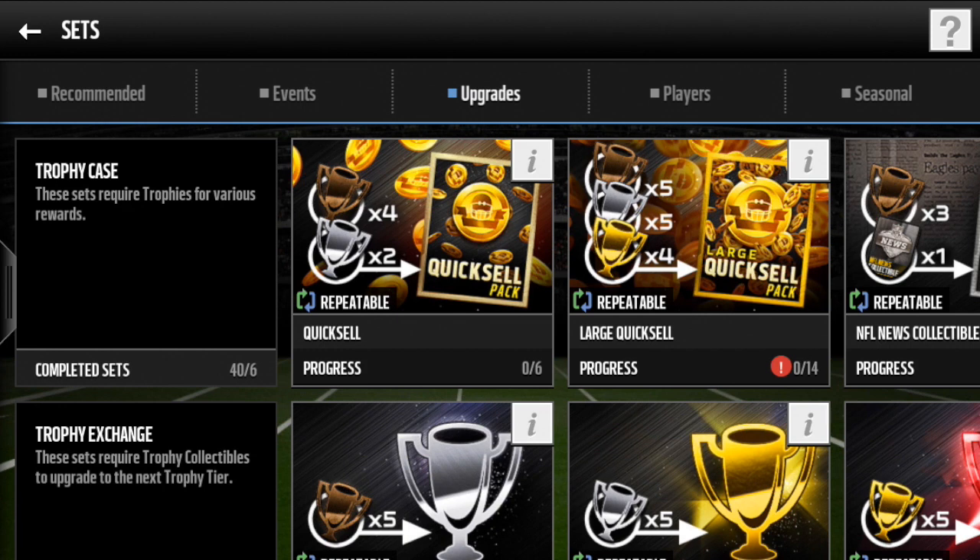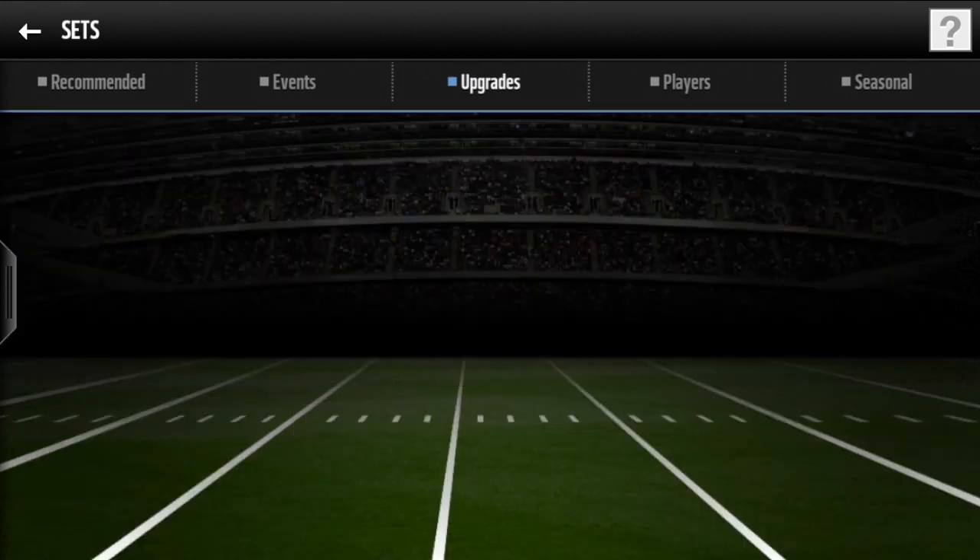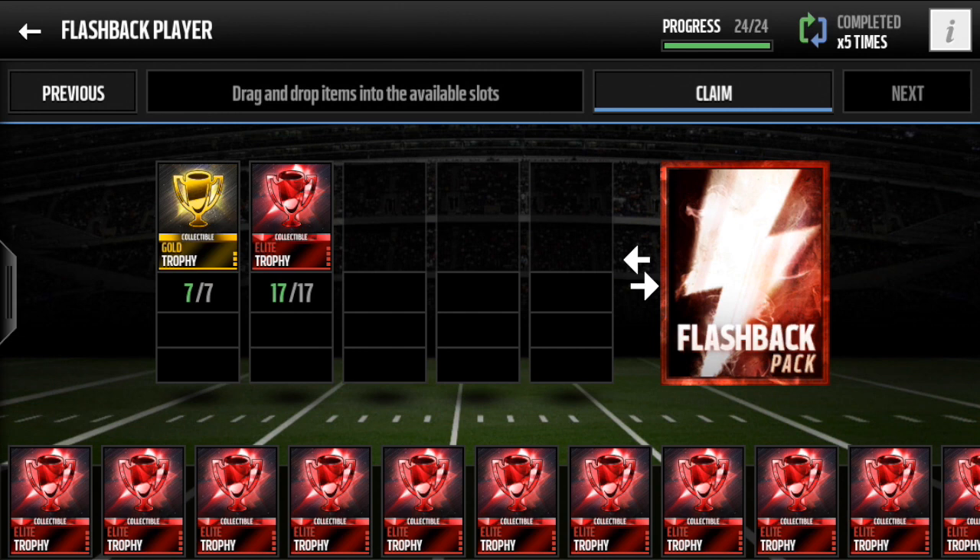Yesterday I went ahead and did the pro pack opening — if you guys haven't checked it out, go ahead and check it out, I opened up 200k worth of pro packs. Today we're going to be completing three flashback sets, which requires a lot of elite trophies — I believe it's like 51 elite trophies plus seven gold trophies, so it was a little expensive. I also pulled Antra Roll a couple days ago and sold him for like 600k, so hopefully we can keep that luck going.